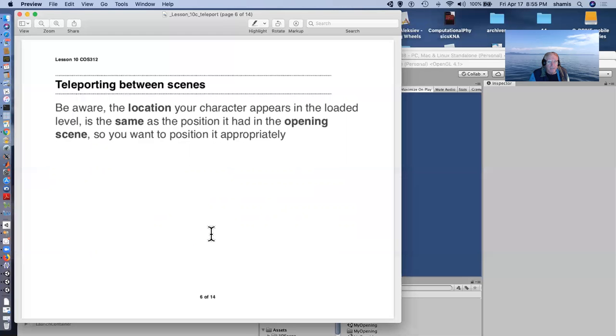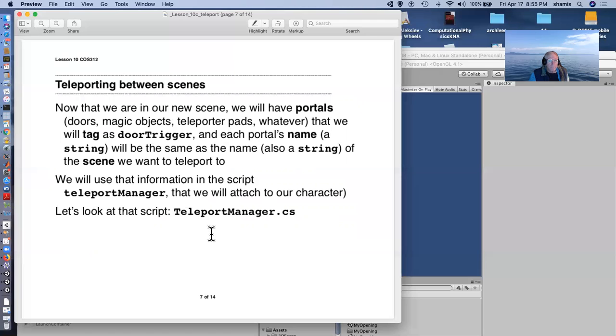Now that we're in our play scene with our indestructible character, we're going to have various portals — they can be doors, magic objects, teleporter pads, or whatever — tagged as 'door trigger.' Each portal's name as a string will be the same as the name of the scene we want to teleport to. The LoadScene command takes either the integer position of the scene in the build settings or its string name, so we have that choice.